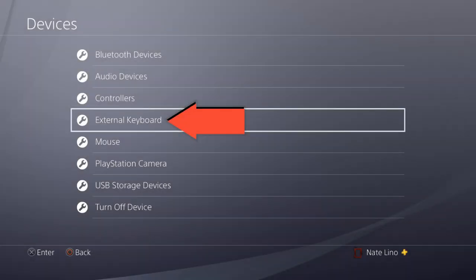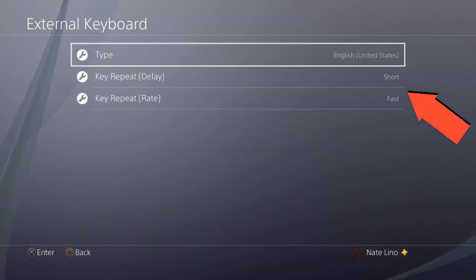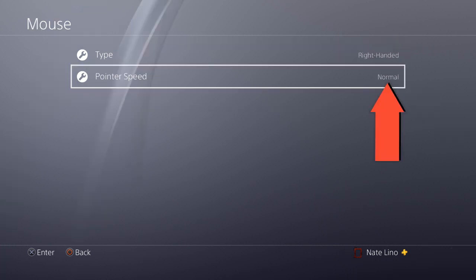Alright, so when you're at Devices, go to External Keyboard. Then when you're on External Keyboard, you want to go down to Key Repeat Delay and Key Repeat Rate. Put the delay to Short and put the rate to Fast — that will lower your input lag a lot. Here's another trick for mouse delay.